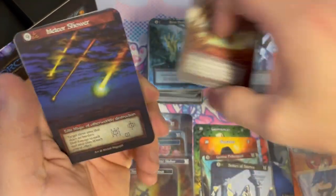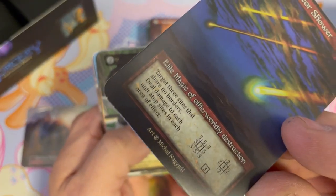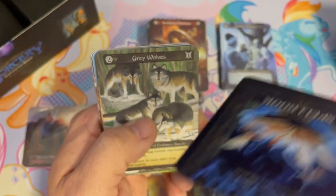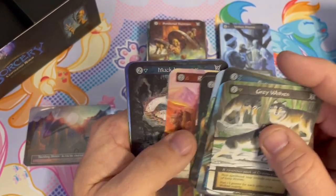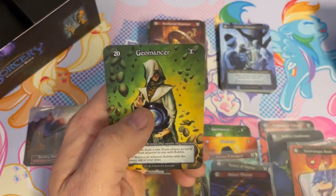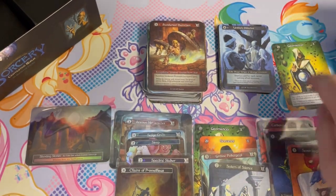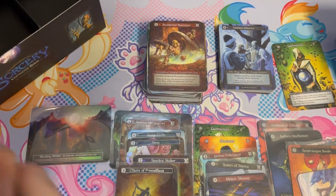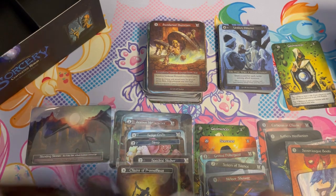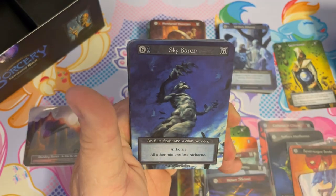We do have more miscuts — this one's not as severe. You have a tiny bit of the adjacent card. And there's another avatar, another geomancer. All right — Sky Baron.